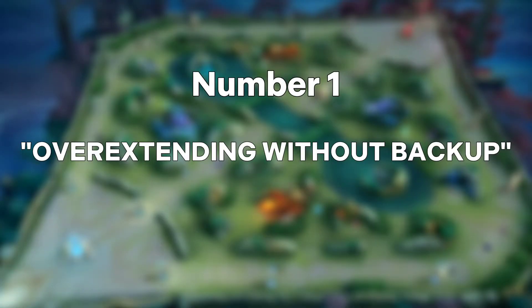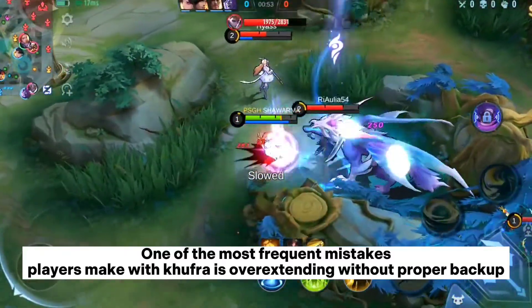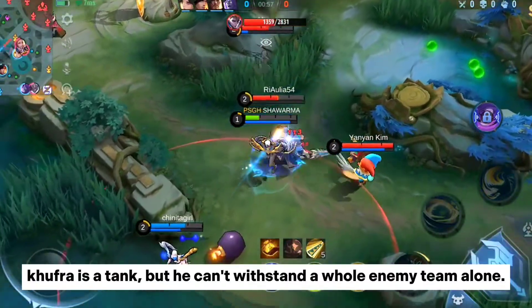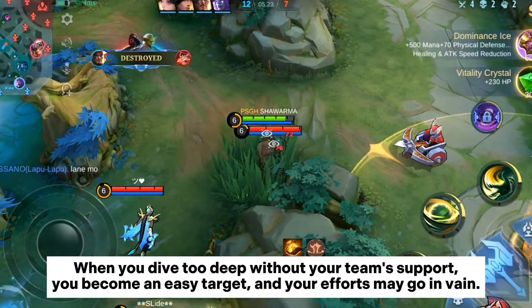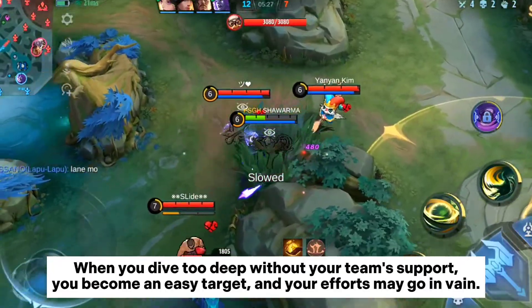Overextending without backup. One of the most frequent mistakes players make with Kufra is overextending without proper backup. Kufra is a tank, but he can't withstand a whole enemy team alone. When you dive too deep without your team's support, you become an easy target and your efforts may go in vain.